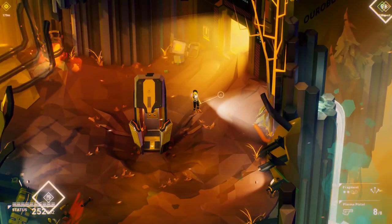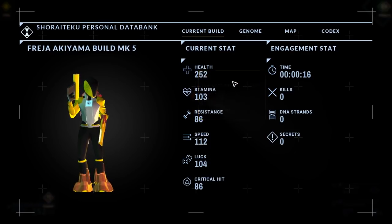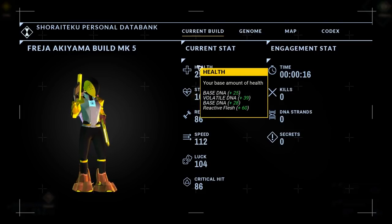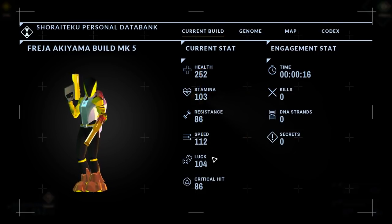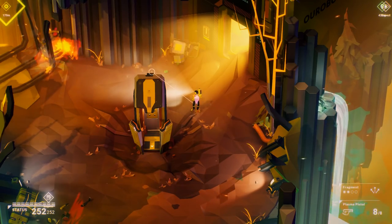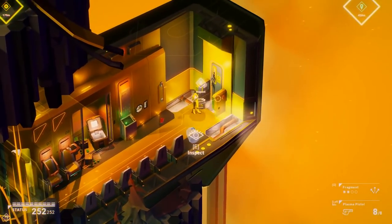But you can also diddle with your DNA, which carries over between runs. Normally you start with 100 health, but I've diddled with my genome. I've got a shitload of health and a decent amount of stamina, at the expense of critical hits and resistance. You go around, shoot things, pick up DNA, and then apply them as you see fit.